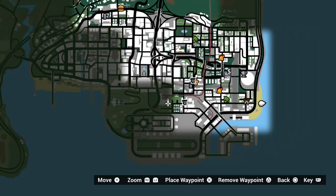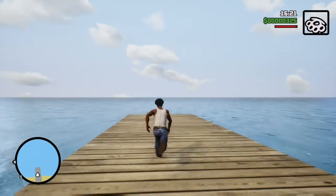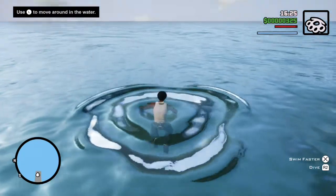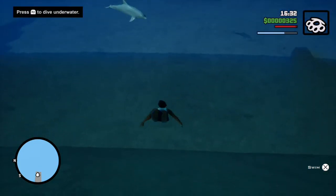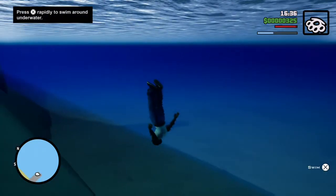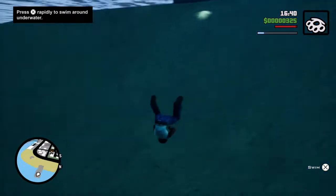We're at the edge of the beach and we're just going to simply go and drown. It looks like he can swim, so I need to drown him. Oh, there's a dolphin! I've never seen a dolphin in GTA — I've always seen a shark.